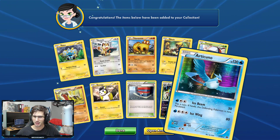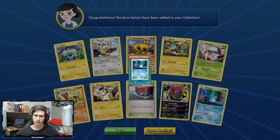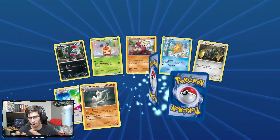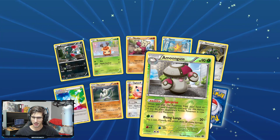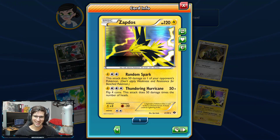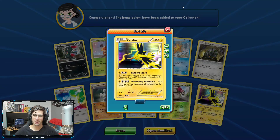And there's an Articuno — 120 HP with Ice Beam and Ice Wing, another Holo. If we get another Full Art we have broken the odds. We got an Amoonguss and a Zapdos — we got the whole Legendary Birds trio! 120 HP with Random Spark and Thundering Hurricane.